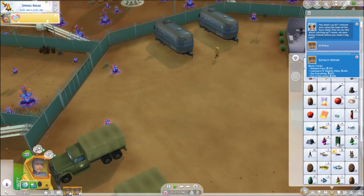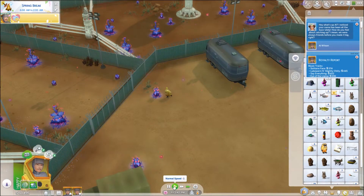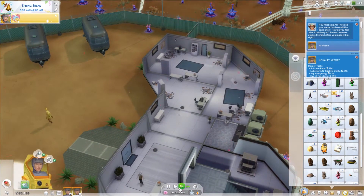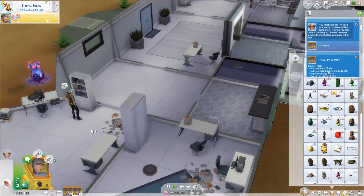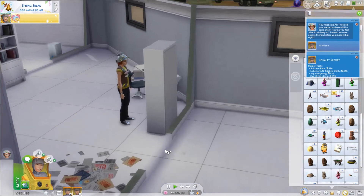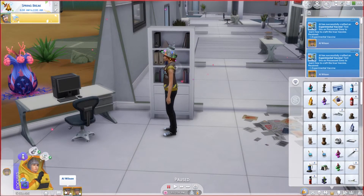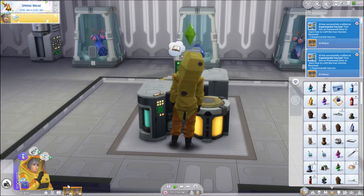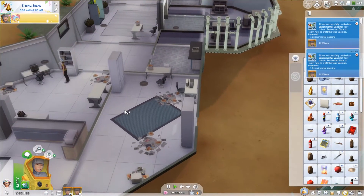How many bizarre fruits do you have in your inventory? You have more than Al, but I think that's because Al was busy doing things and I had you doing some nurturing and harvesting. Now you're going to harvest that. We're going to plant a bug on Erwin while we're in our suit. Al got a second one, so I'm going to have Al do a third experimental vaccine since he's down here.